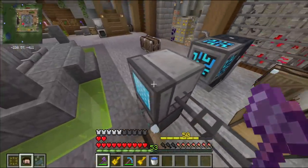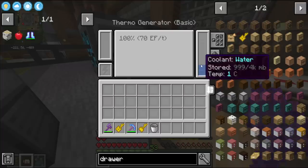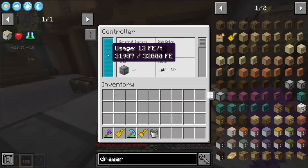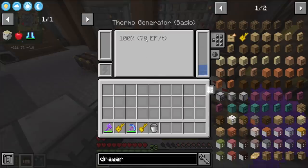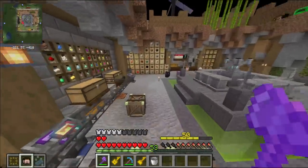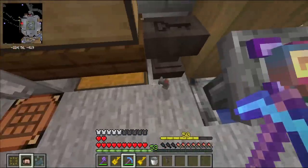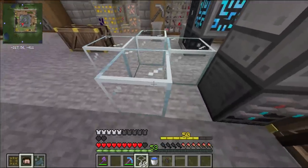There is one big vulnerability to all of this, and that is power. If I run out of power I won't be able to access my items, so I gotta stay on top of refilling this with water because otherwise it's not actually generating anything. I can check inside the controller - I'm using 13 FE per tick, so as long as this thing has water I'm generating more power than I'm using, which is very very important.